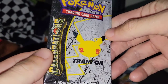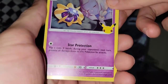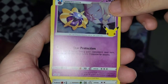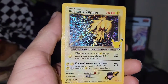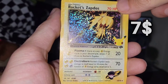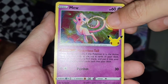So now we're back to Celebrations — can we pull anything? The pull rates out of this set are actually insane. We got Cosmog, Dialga. Ooh — Rocket Zapdos! That's sick, from the year 1999. And we got a Mew — nice, nice, nice. It's actually an expensive card.